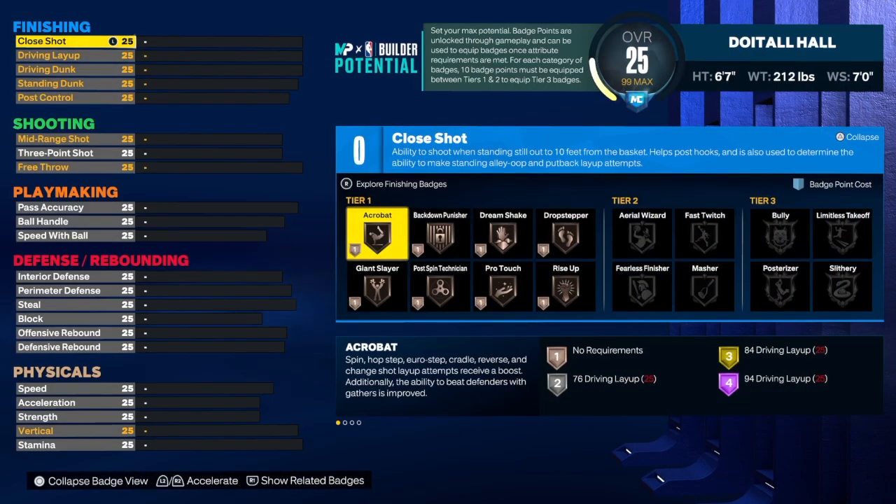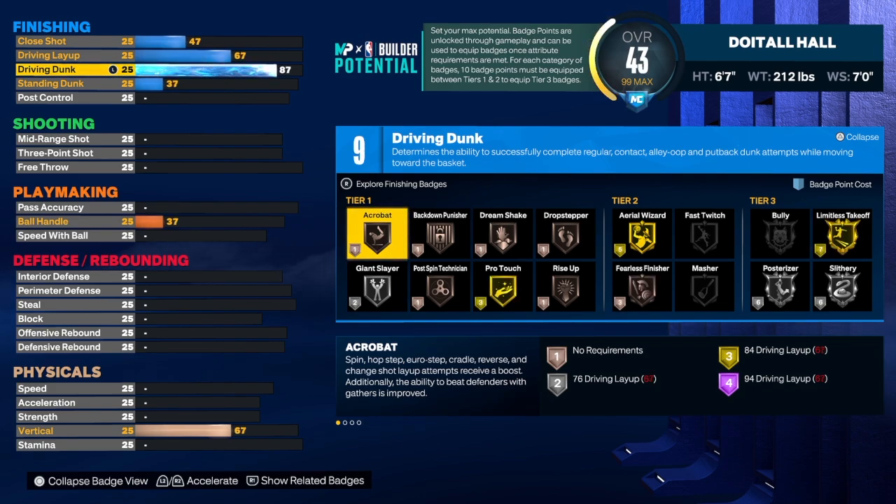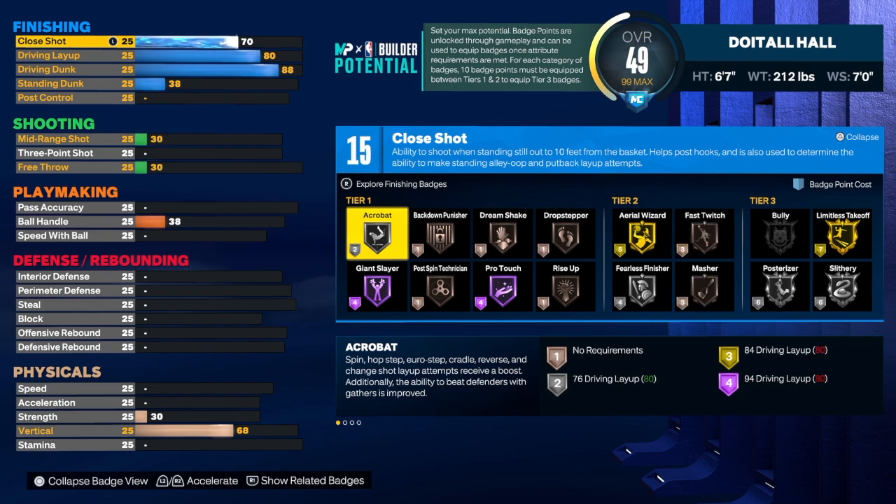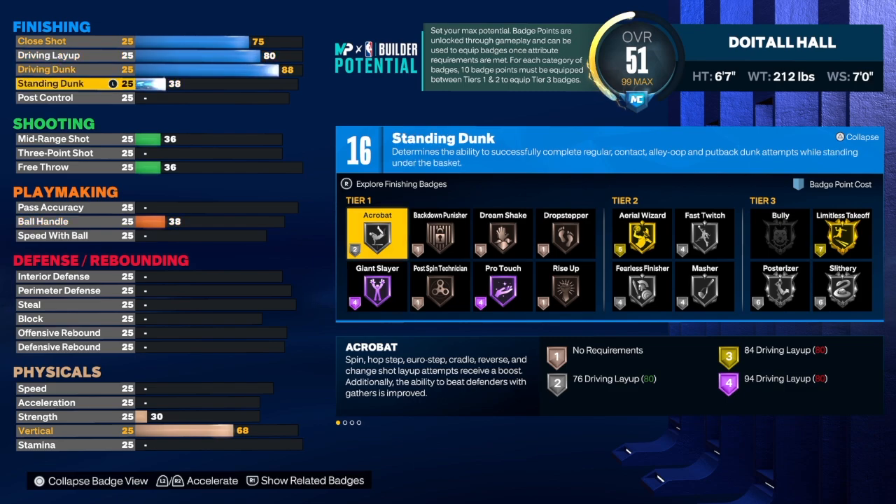We're going to start with the finishing. I did do something different with the driving dunk — normally I take it to like 85, 86, or 87, but this build we do have an 88. As you can see, we do get an extra badge at 88 and you get certain dunk packages at that 88, so I just did it to try something different. For the driving layup we're going to take that up to an 80. For the close shot we're going to do a 75 because that will give us silver fast twitch, and that's what we want. We do have great standing dunk on this build — an 82 standing dunk.